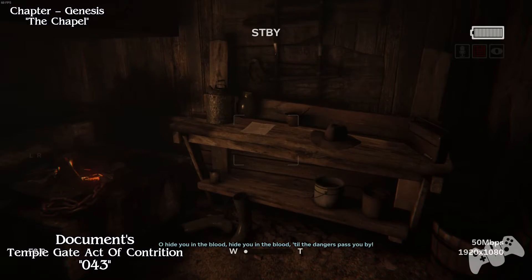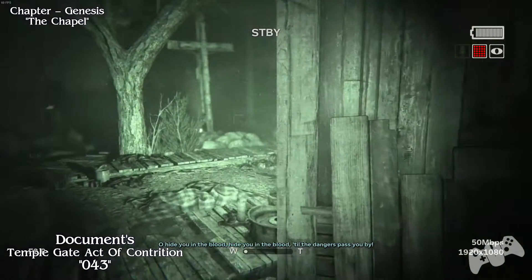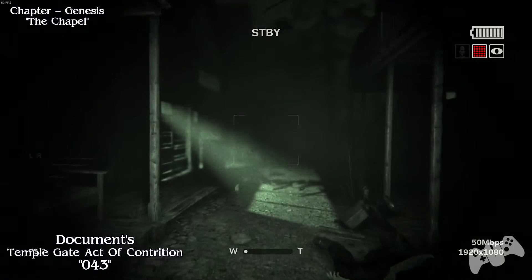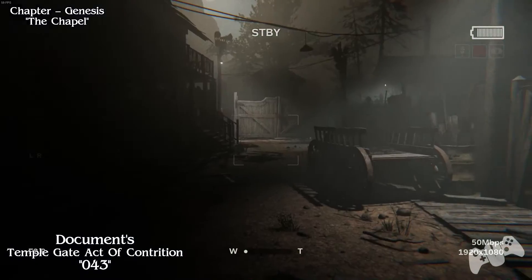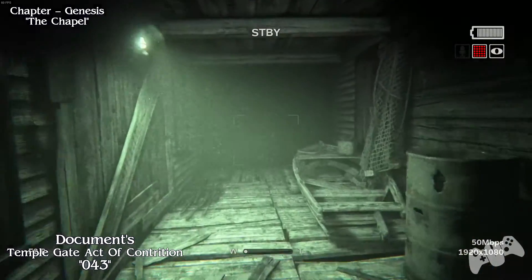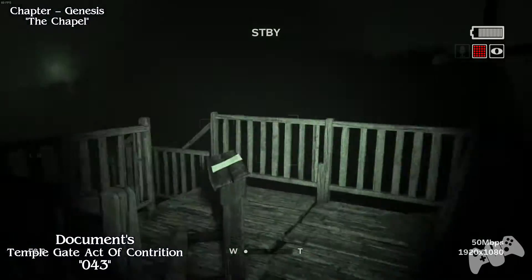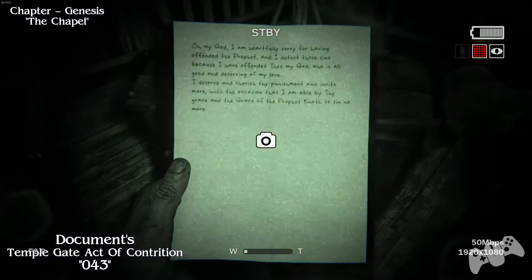From the last location, turn around and go right. Stay in the middle of the road or the pathway and keep going straight. Go up the stairs and go directly straight, then turn left. Once again go straight and you will find this tucked away in the corner next to a cross. This is number 43.